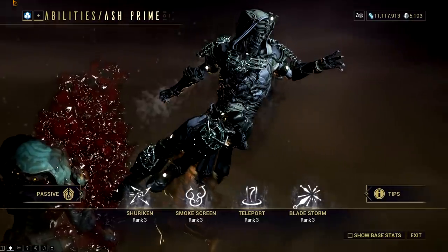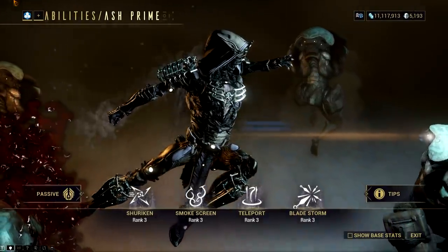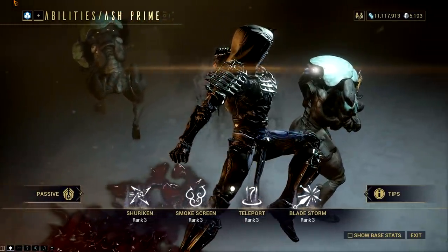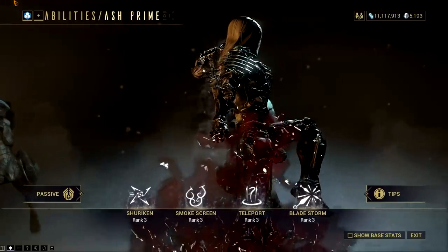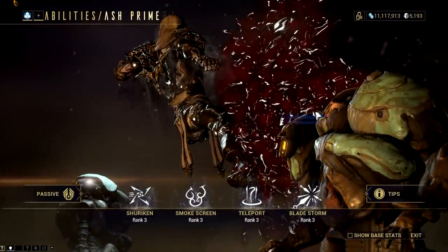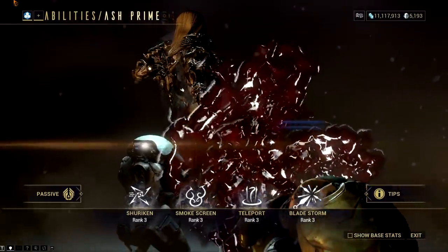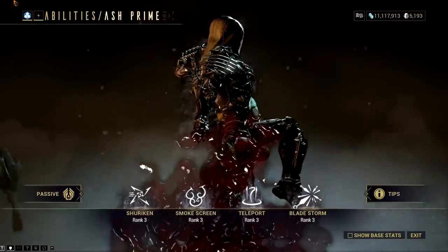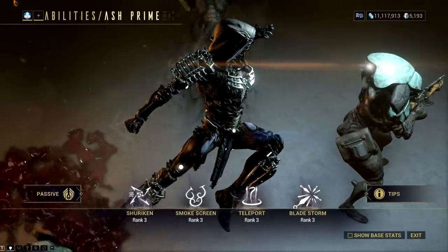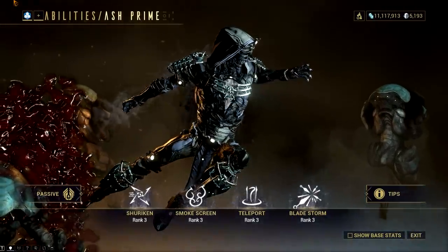First off, let's talk about Ash. I don't see the developer giving every Warframe Smokescreen — I don't see all invisibility skills being considered as subsumed abilities. It would be unbalanced, like the pre-nerf Naramon where the tank doesn't matter because you can be invisible. For this frame, I'm guessing it will be either Shuriken or Teleport, but I have a strong feeling it will be Shuriken. Teleport is a signature move for Ash not only because he's a ninja-themed frame, but also because this ability has great synergy with his fourth. Shuriken is more universal, and Digital Extremes did confirm Augments will work with subsumed abilities.